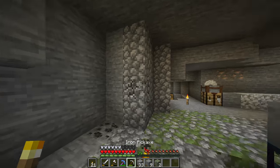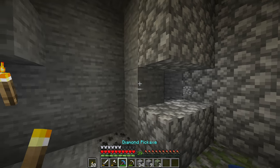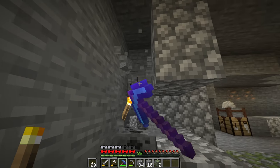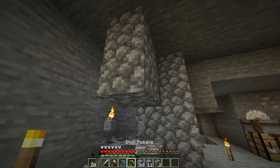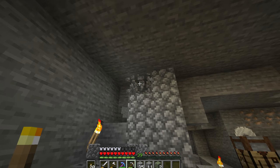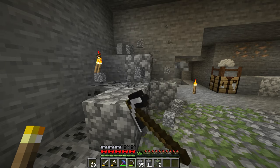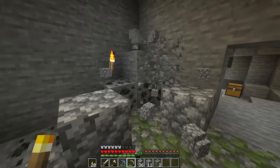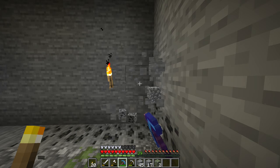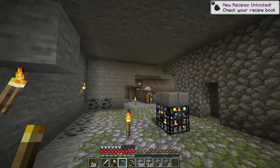We're going to put torches all over this thing to stop skeletons from spawning while we build. I have a silk touch pickaxe now — I'm going to silk touch as much of the stone as possible but skip the cobblestone to save it for normal mining. I'll fortune the coal, copper, and iron later since fortune is amazing for those ores.